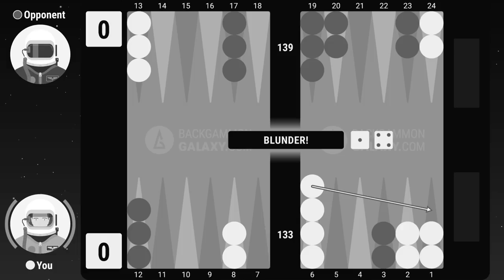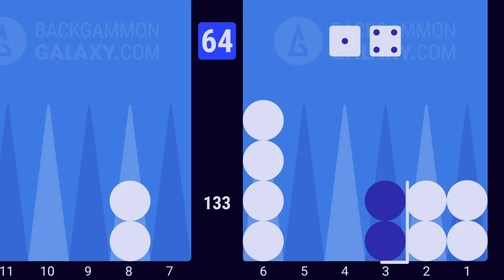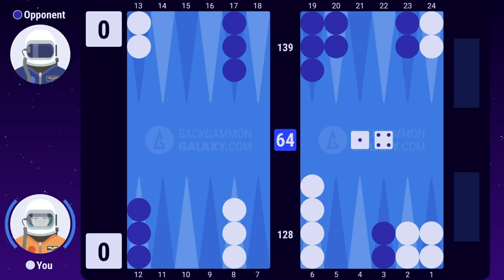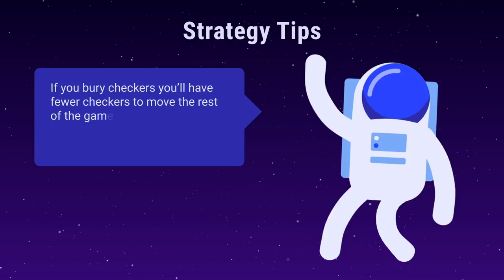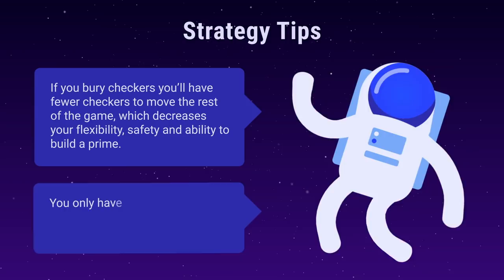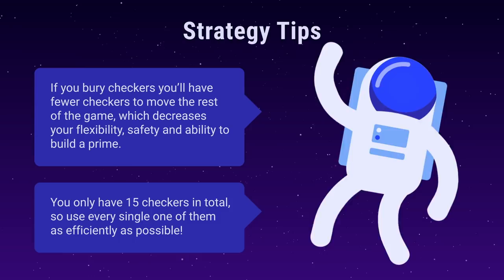You should aim to conquer the open points in front of your opponent's rearmost checkers. The correct move is 13 to 8. It keeps all your checkers alive and provides a useful builder on the 8 point to help you close the 7, 5, or 4 point on your next roll. If you bury checkers, you'll have fewer checkers to move the rest of the game, which decreases your flexibility, safety, and ability to build a prime. You only have 15 checkers in total, so use every single one as efficiently as possible.